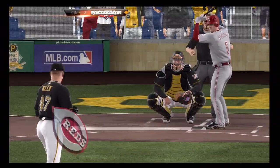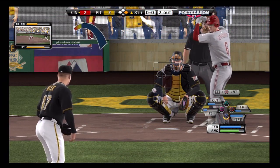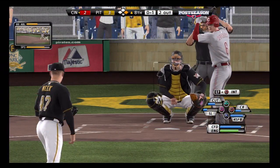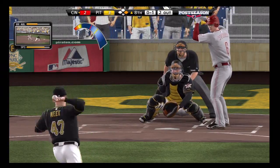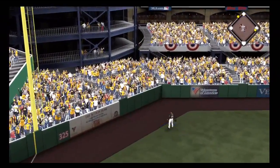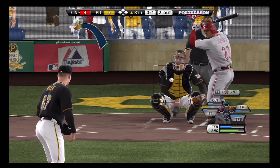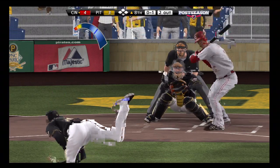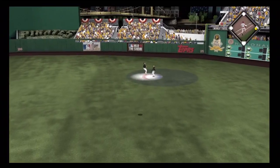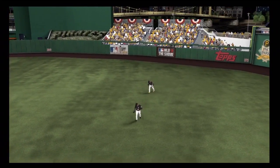Stubbs is up with two outs and a runner on first. First pitch I throw outside, then come in for a strike at 0-1. The next pitch is a two-run homer — that kind of sucks. I thought it was going to be the last guy, not this guy. They take the 4-3 lead in the 8th, which is rough since I had the lead most of the game. I get the next batter to pop out to right, but now I only have two innings to try to get a run.